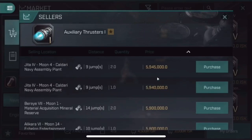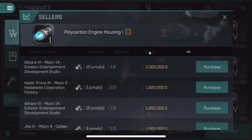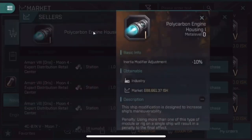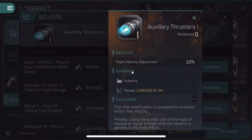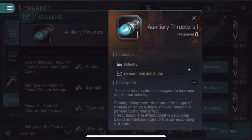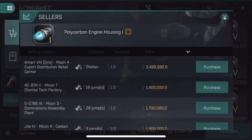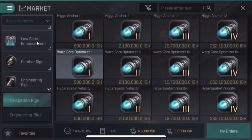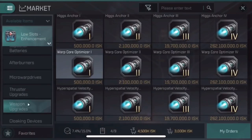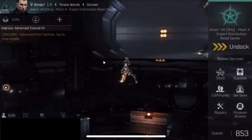I'm showing you two of the more popular rigs in the navigation section. These first ones — auxiliary thrusters — do not help your align time. However, the polycarbon engine housing does help your align time; you can see that it lowers your inertia modifier. The executioner had a much lower inertia modifier and a much faster align time. The auxiliary thrusters only increase your maximum velocity, which would help you for kiting — that's probably why they're so popular — but they do not help your align time. So if you were making a ship only to travel safely, the only rigs you'd be interested in would be polycarbon engine housing to improve your align time, or warp core stabilization rigs to prevent warp core disruption. These mods are also right next to each other: the inertia stabilizers and the warp core stabilizers.